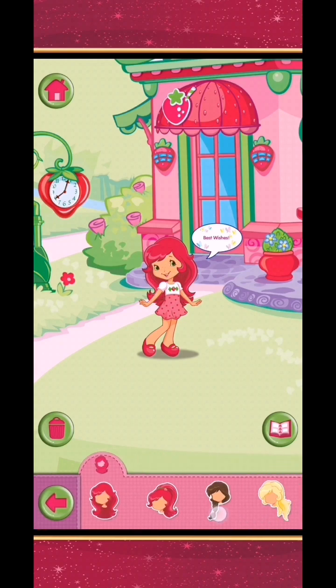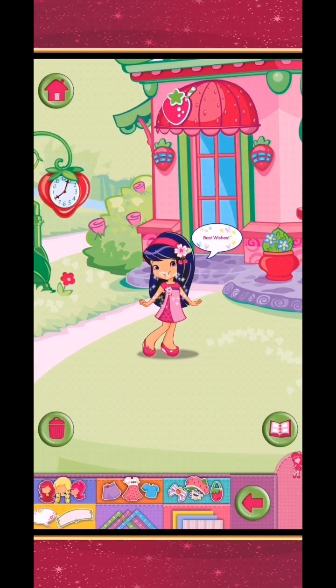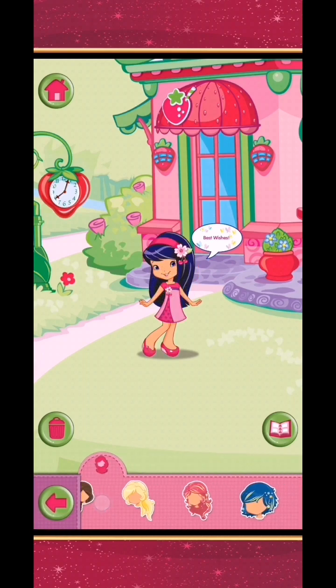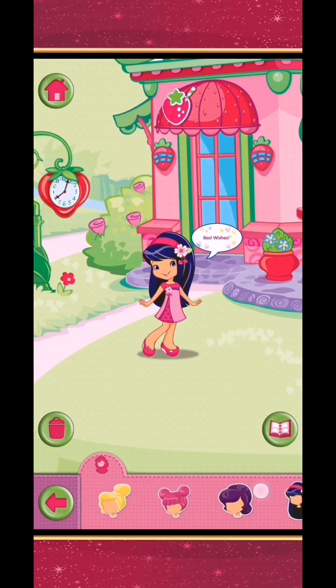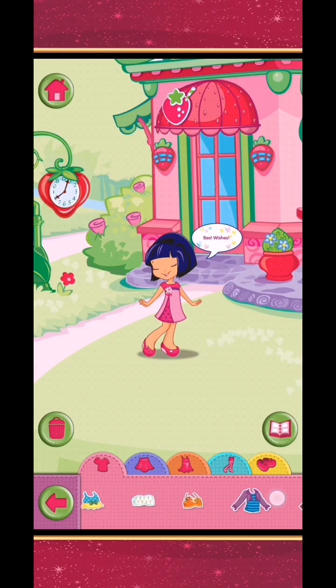Pick a super styling hairdo. Choose a berry girl — Cherry Jam. Tap a hairstyle, or drag it onto your character to change her hairstyle. Tap a piece of clothing, or drag it onto your character to change her outfit.